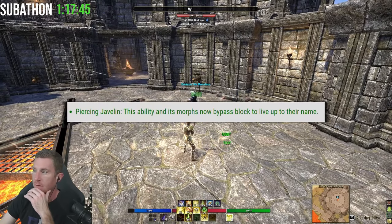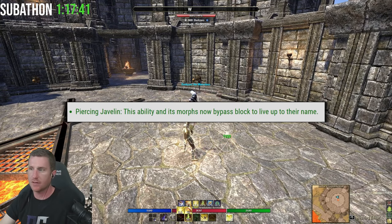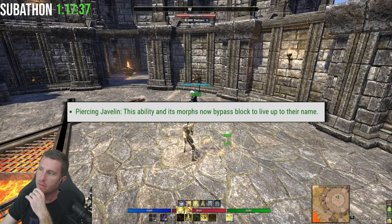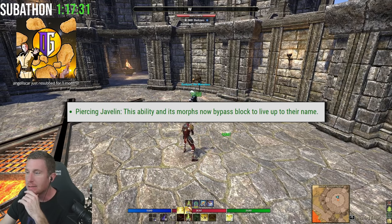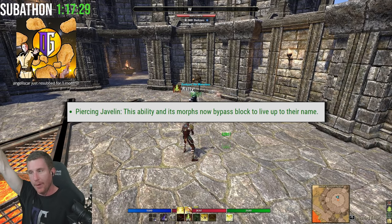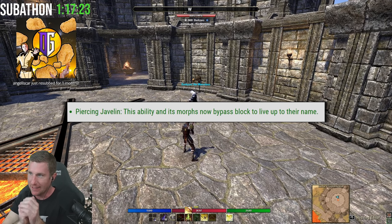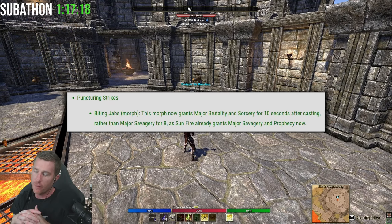Piercing Javelin and its morph now bypass block to live up to their name. When we tested it, it's an incredible change — both morphs. Piercing Javelin specifically, when I was testing it, drops block, you get CC'd — think of it as a ranged Fossilize. It's now a crazy powerful single-target burst stun you can rely on, giving back that old Luminous Shards feeling. This is incredible, especially in duels.